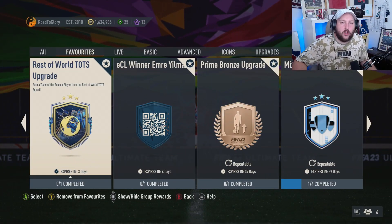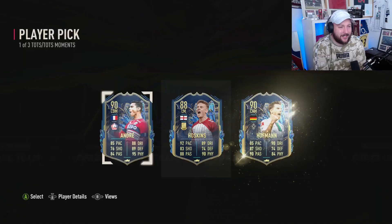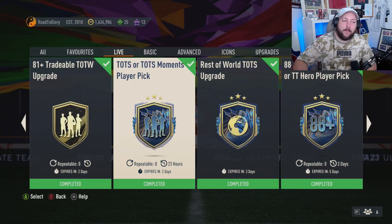The top player pick is out and the Rest of the World TOTS is out. The Team of the Season is complete and an 82-rated team is also complete. One of three picks - I will show you how to grind these. We took the Andre Rest of the World TOTS upgrade, 2x 85s, 83 overall. We're going to skip the Rest of the World pack because I have no idea who's good and who isn't.